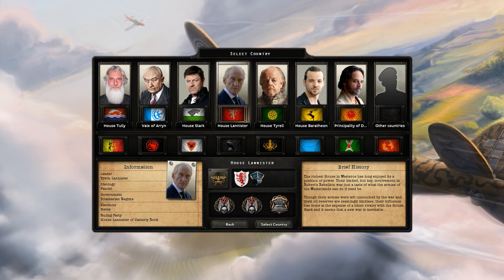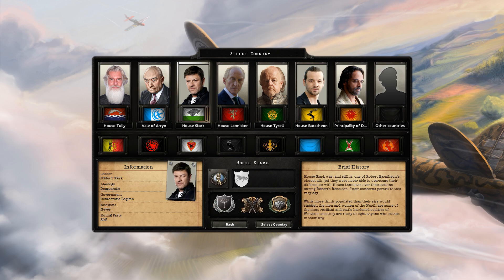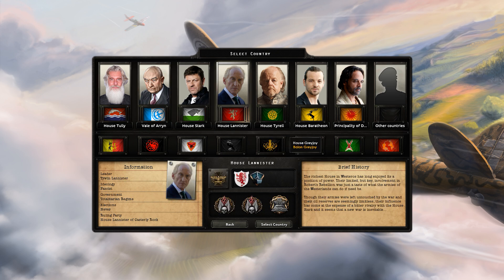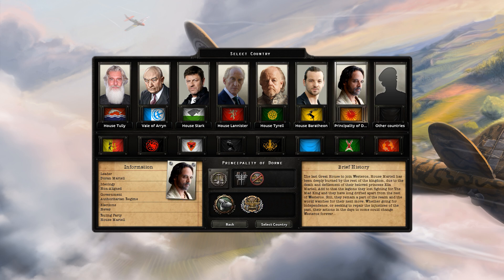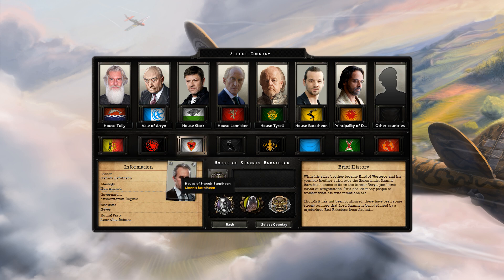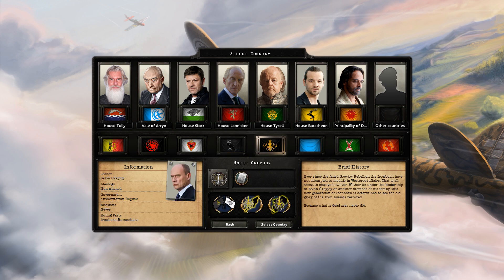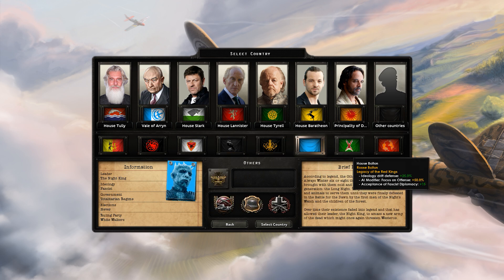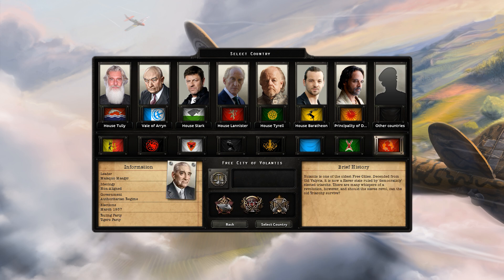On the select country screen, we have a number of notable countries, factions, and dynasties: House Tully, Vale of Arryn, House Stark, House Lannister, House Tyrell, House Baratheon, the Principality of Dorne, the Crownlands, House Targaryen, House of Stannis Baratheon, the Night's Watch, House Greyjoy, the Others (aka the White Walkers), House Bolton, and the Free City of Volantis.